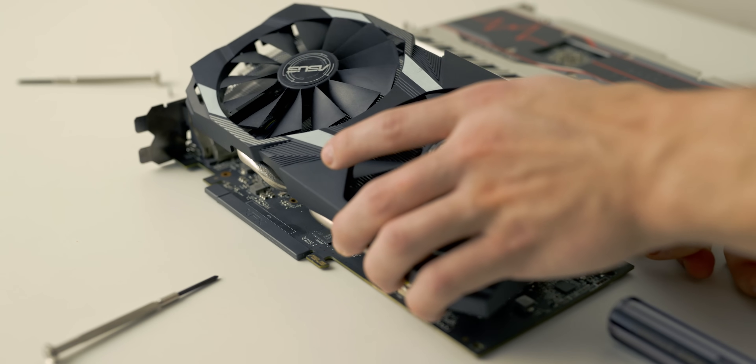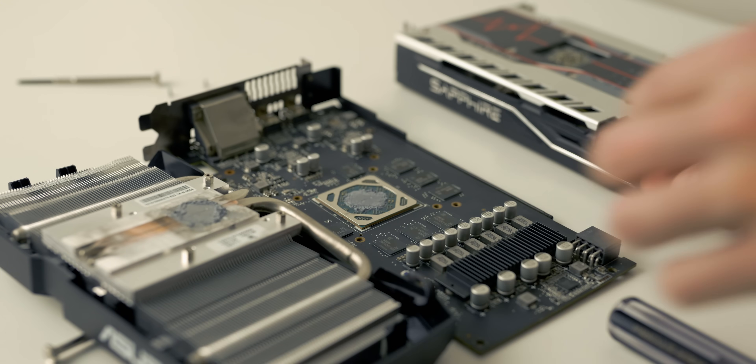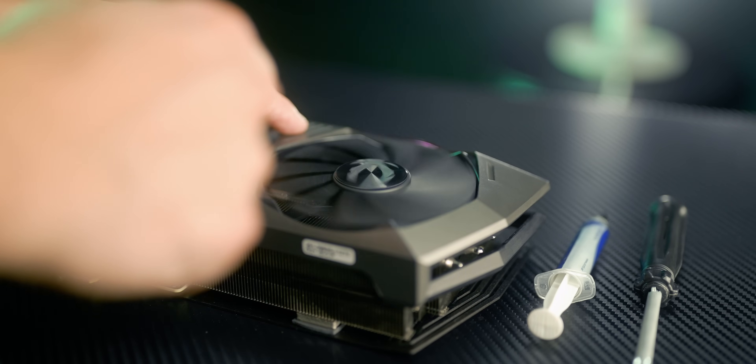If your graphics card is two or three years old, or if you bought it used, look into repasting the thermal paste. Over time it can dry up and reduce thermal connectivity between the GPU chip and the cooler. Replacing the thermal paste alone can sometimes lower temperatures by five degrees Celsius or even more. It's definitely recommended if you've had your card for a long time and need to give it extra thermal connectivity to better dissipate heat.